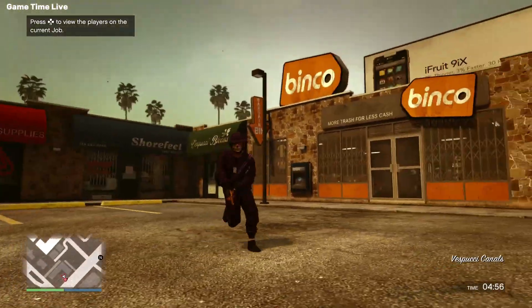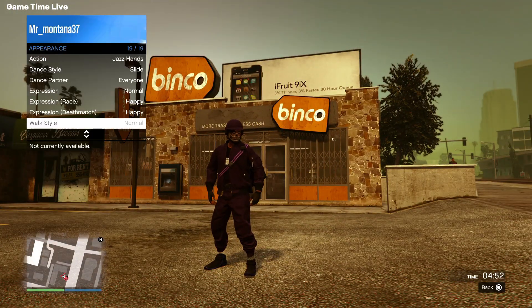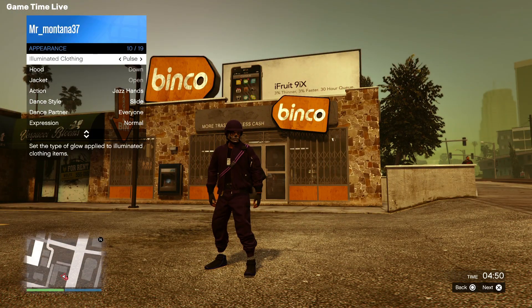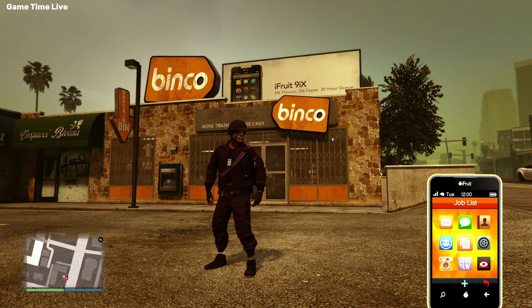The way to save this is to open up your interaction menu, go to Appearance, and scroll over to Illuminated Clothing, then hold right on the d-pad for about 15 seconds. After doing this, pull up the phone and quit the mission, and you should load back in with the duffel bag.